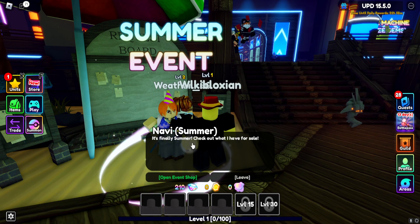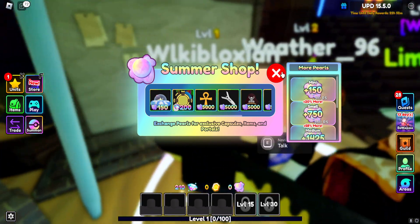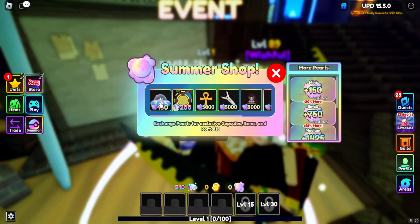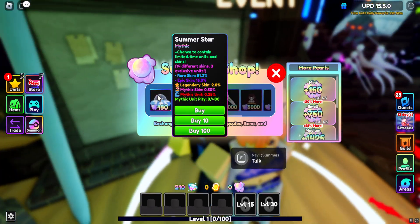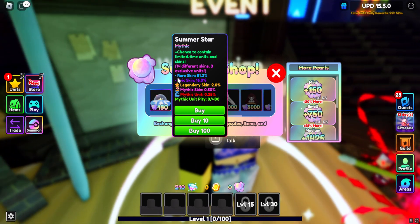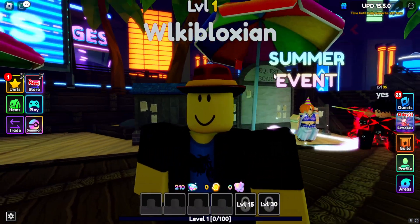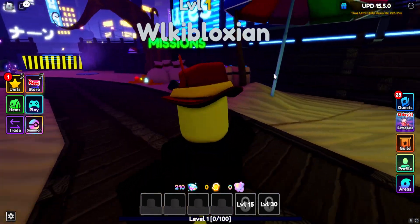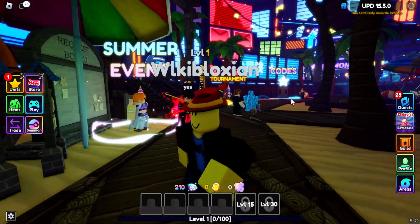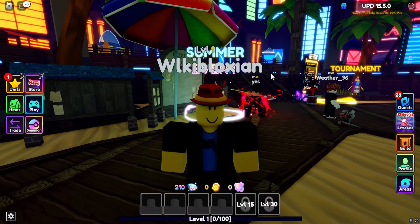So if you guys go over here to Na'vi in the summer event, open the shop. In the summer event you can actually get skins. Skins are crucial to get more pearls. You wanna get these skins — open this capsule right over here, the Summer Star. The Summer Star will give you different skins and exclusive skins. Once you open and equip the skins, you can get more drop chance. Skins basically give more drop chance, and this applies to pearls because pearls are a drop item. You can get more drop chance for pearls once you upgrade your skins and get more skins. That's how you get more pearls.